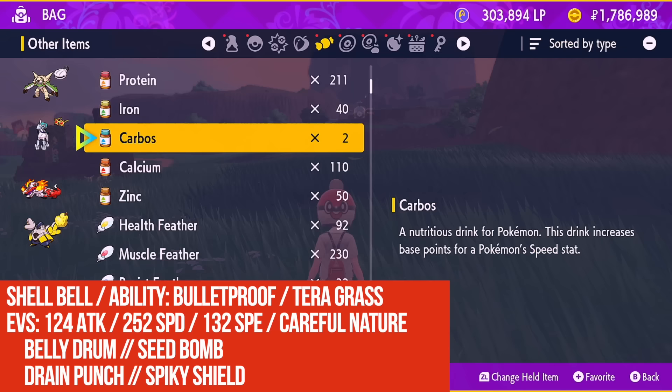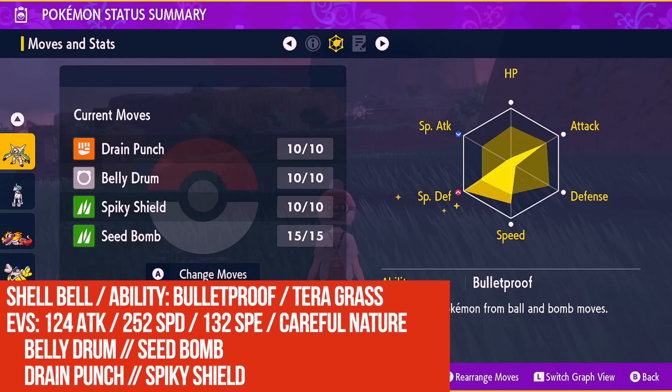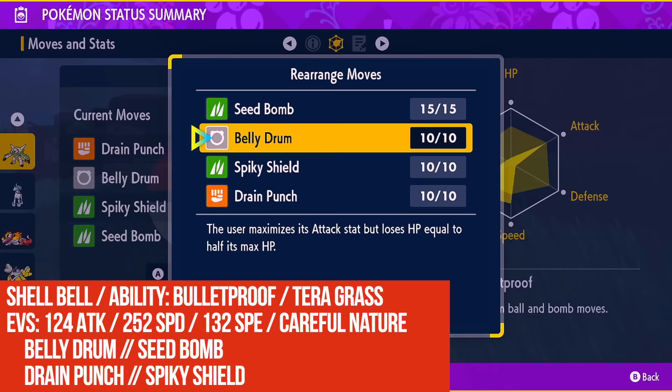From here you're going to need 132 EVs in Speed, so feed it 13 Carbos, then use two Swift Feathers for the last two points. The remaining effort values go into Attack: max Special Defense, 132 Speed, 124 Attack. Your moves are going to be Spiky Shield and Seed Bomb learned by level up, Belly Drum as a simple egg move via Mirror Herb, and Drain Punch via TM. Put Seed Bomb in the first slot because we'll be spamming that. Spiky Shield we'll only need once.